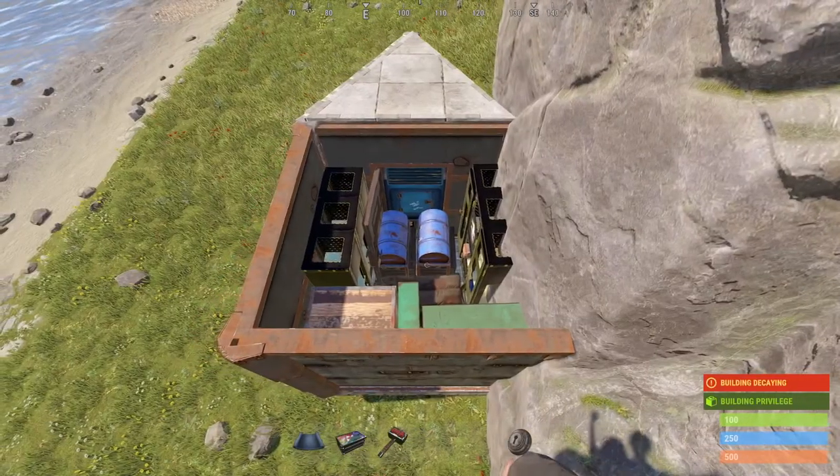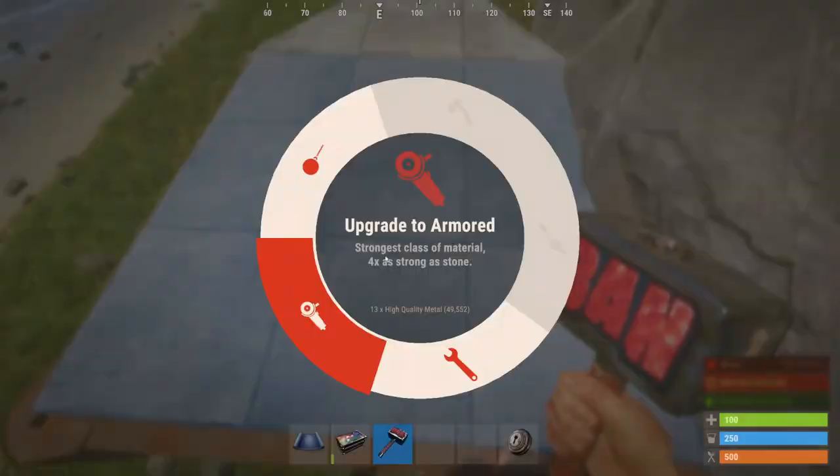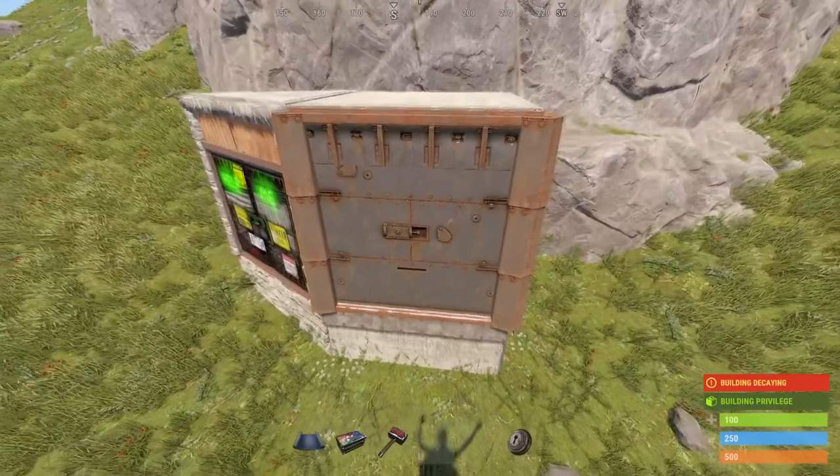And that's what it looks like from the top. You can put a little drop box there if you want. Let's close it. That's kind of your starter bunker — you don't need to upgrade it anymore if you don't want to. Super cheap upkeep.